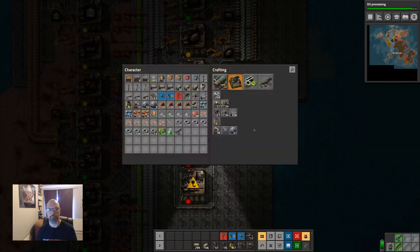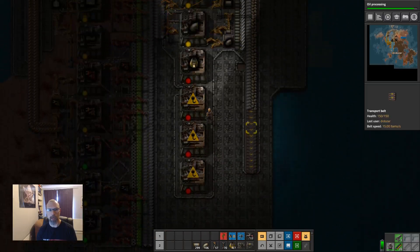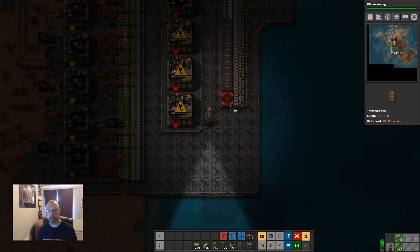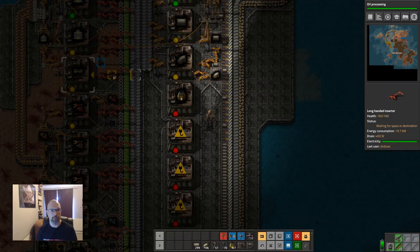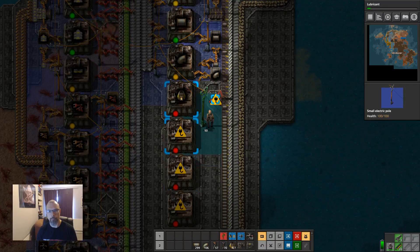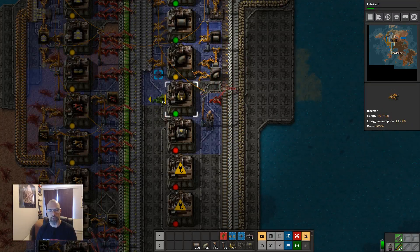Boilers require stone furnaces. We're now in this wonderful situation of having materials. This just requires stone. Then this is boilers, that's pipe, and stone furnaces.